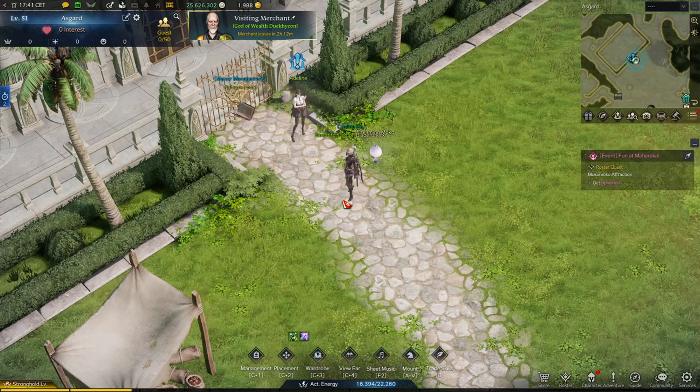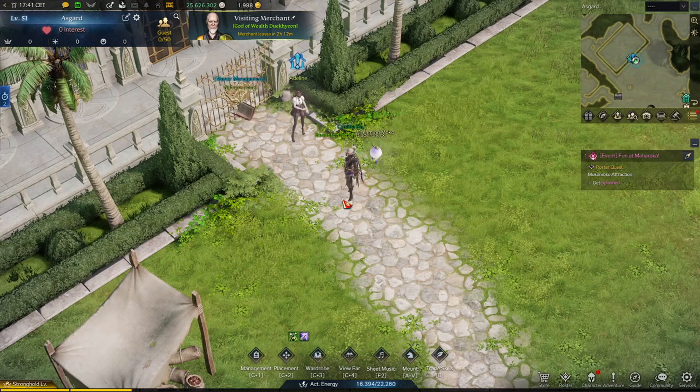Boys and girls, ladies and gentlemen, let's check Pet Ranch, a new in-game feature of Lost Ark. As you can see, I'm already in the game here in my stronghold. You can see here in the upper left corner the level of my stronghold is 51, which is actually more than enough to get the Pet Ranch.